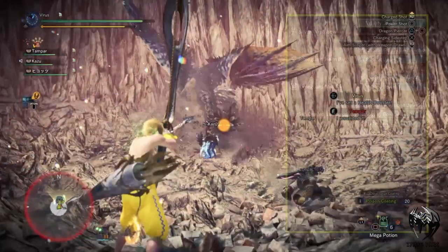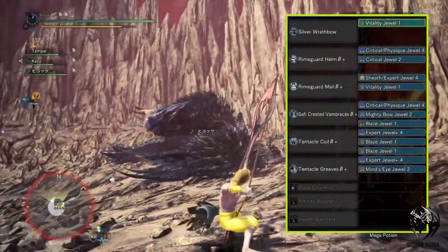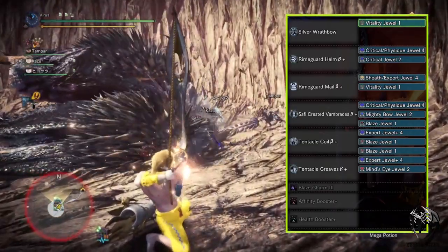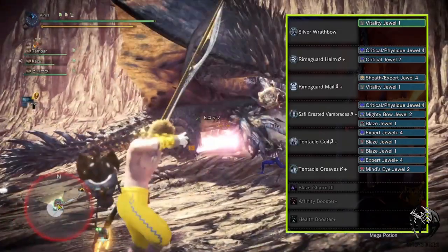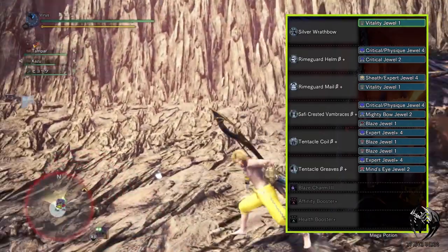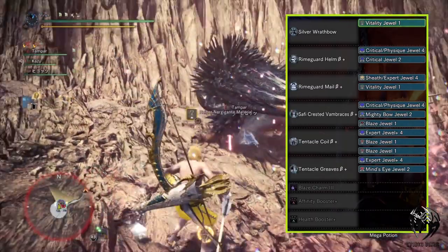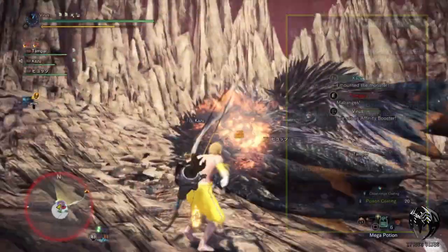Now moving on to the jewels I've used for this build. Remember you do not need to use all the jewels if you don't have them. I've used 2 vitality jewels, 2 critical slash physics jewels, a sheath expert jewel, 3 blaze jewels — you can use whatever element you are using instead — 2 expert plus jewels, a mighty bow plus jewel, and a mind's eye jewel.